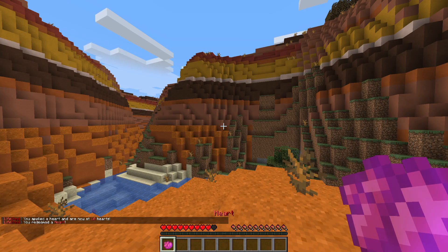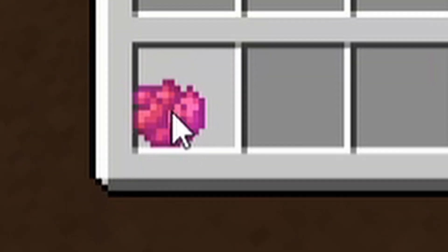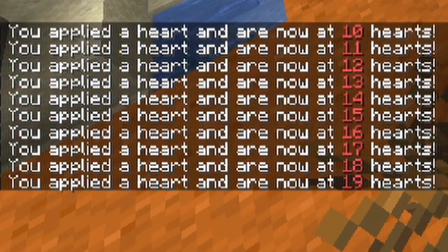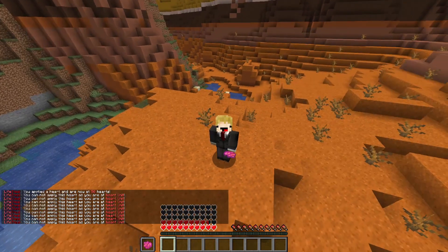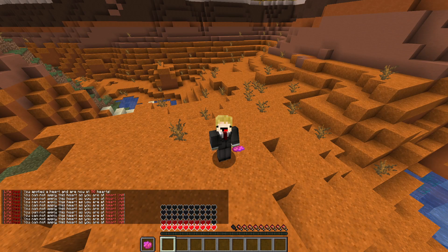Now, this physical heart — it doesn't matter what it looks like, it doesn't matter what it does. All you have to do is make sure that when you right-click it, it redeems it and you apply the heart. There's a really, really easy oversight here that I don't know how the devs missed. If you just put it in your offhand, you get infinite lives. It's dumb, I know it's dumb, but it works.